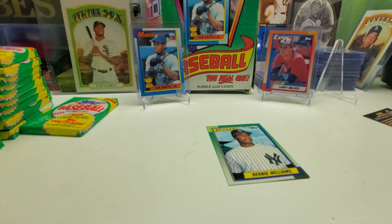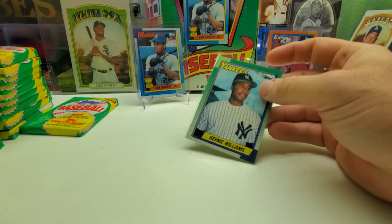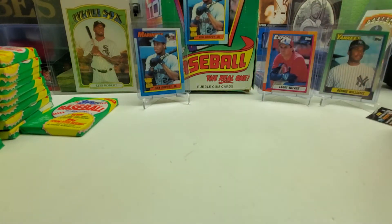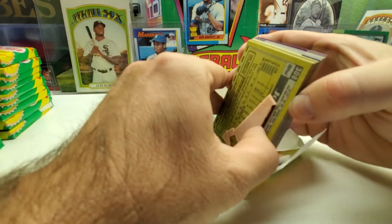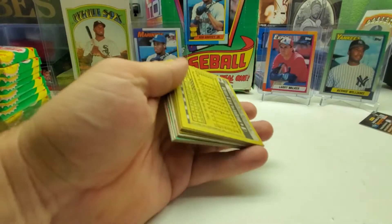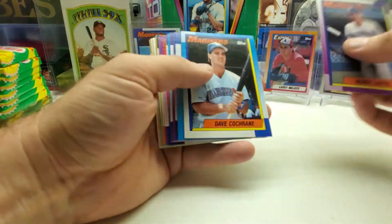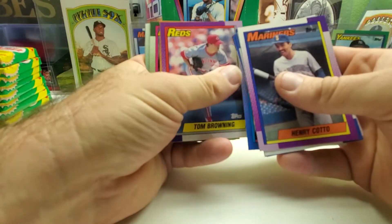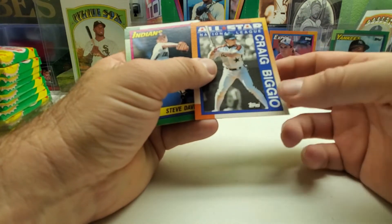I've got the penny sleeves here. Again, thank you all for watching. If you haven't hit that like button, please do so. If you haven't subscribed, please do so. Comment if you want to — that's your choice. Diamond Berryhill, Rick Dempsey. Craig Biggio All-Star card — looks like it has all the black borders on this one, no black missing. There's Tom Gordon. There's Curt Schilling.